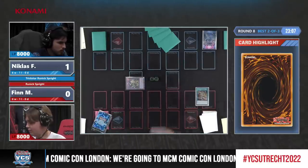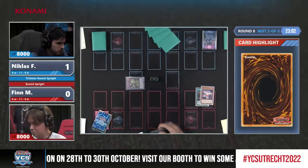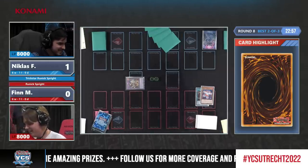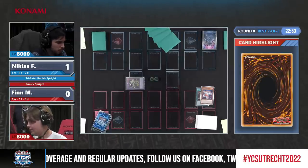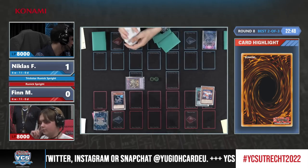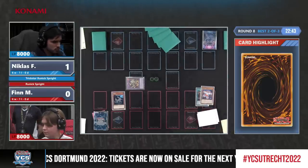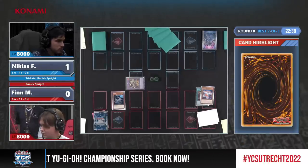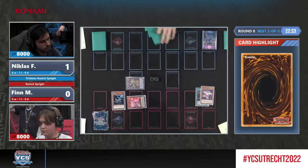Starting off with one of the Runic quick spells to summon out Hagen. Hagen searches for Fountain. Iperia is normal summoned — so normal summon is used here. We're going to fish for some Sprite cards or more quick spells, and you can access Sprite cards already if you want, but it would be better to just draw into Jet. Oh, there's Sprite Jet indeed.